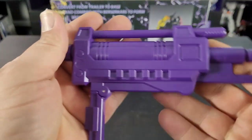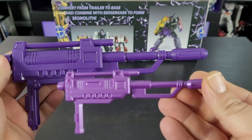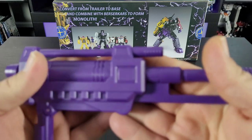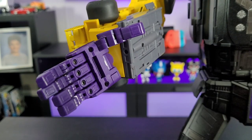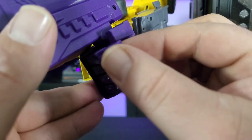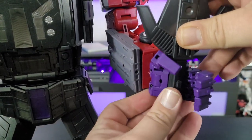It also comes with the blaster, which is just a bigger version of what we got with Gravestone — same detail, just bigger, and a deeper purple. This can also collapse into a smaller gun; it's really tight but it can do it. It can also fold up the handle for storage. The gun will store in the hand with a typical masterpiece peg-and-paw method.